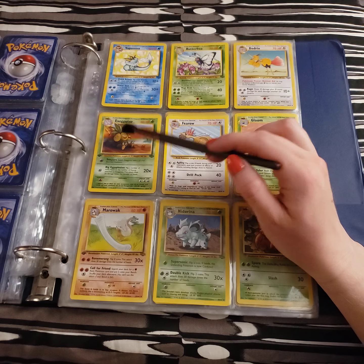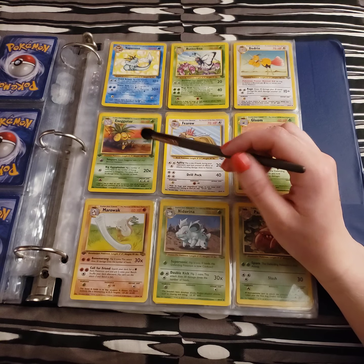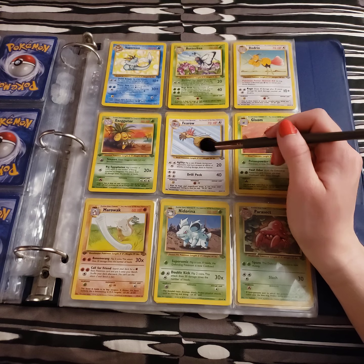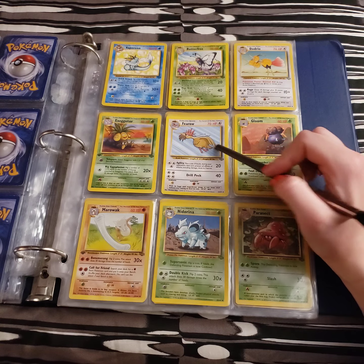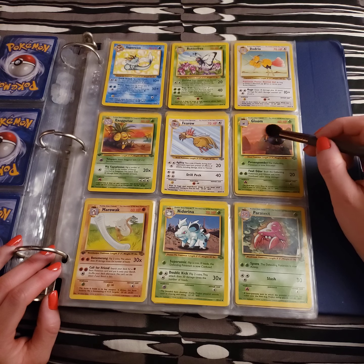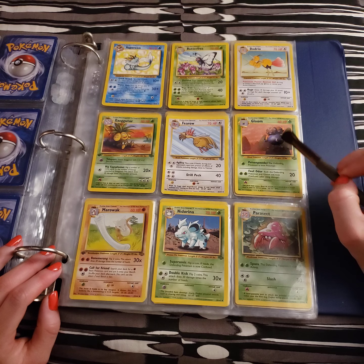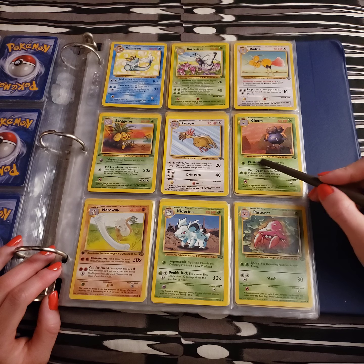We have an Exeggutor — it looks like he's on an island just chillin', either at sunset or sunrise. We have Fearow, with Drill Peck and Agility. All these little streaks — it looks like he must be going pretty fast. And the Gloom here — it almost looks like there's poisonous gas in the air around it. It's got its signature Poison Powder and Foul Odor, which does 20 damage.